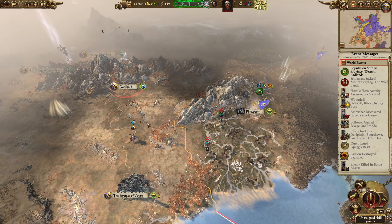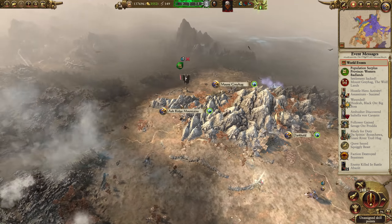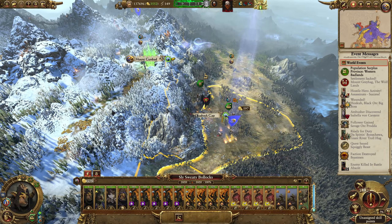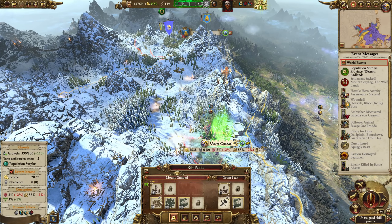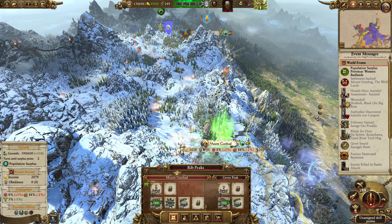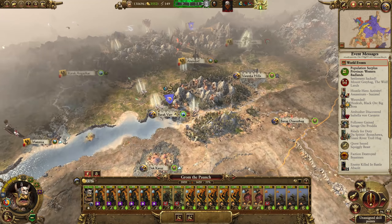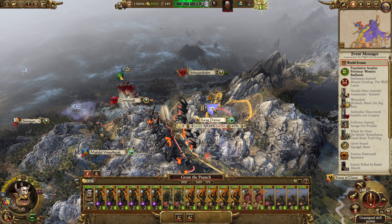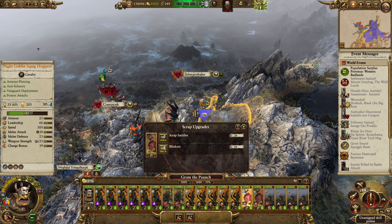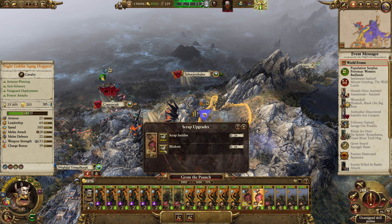Holy shit. I mean, yes, there's this — I'll worry about that. It's a piddly little army; it won't have anything to recruit. Nothing dangerous to recruit. What do I want Sly to be doing? Because I could bring him over here. Let's get the Statue of Grom. Where did that army go? Where are they? I don't like it. It's quiet — it's a little bit too quiet. Let's get charge bonus for the squigs.